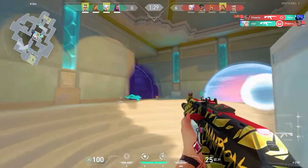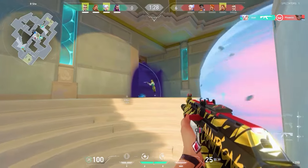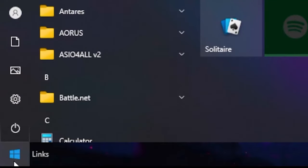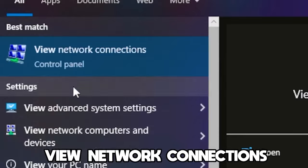In today's video you will learn simple steps to lower your ping in games. First, you want to head over to the Windows search bar and type out 'View Network Connections'.